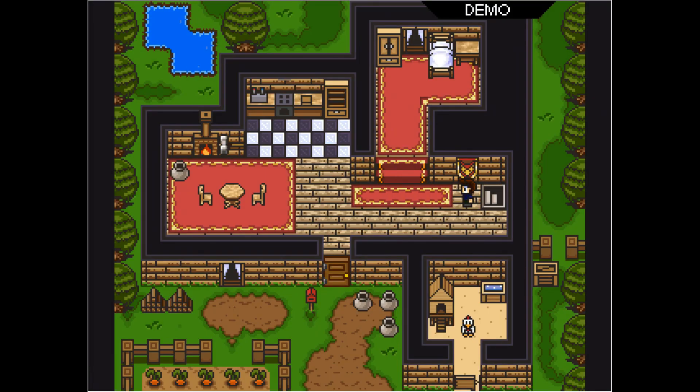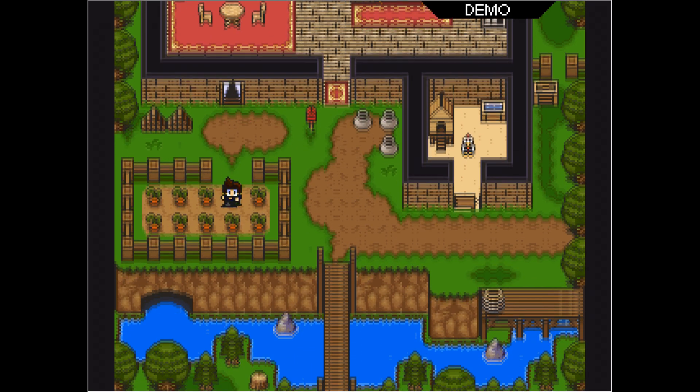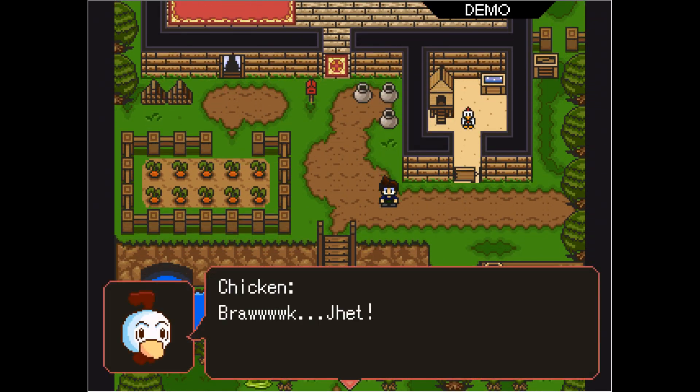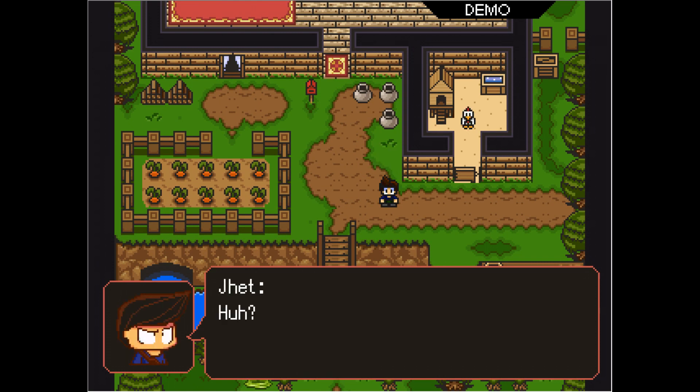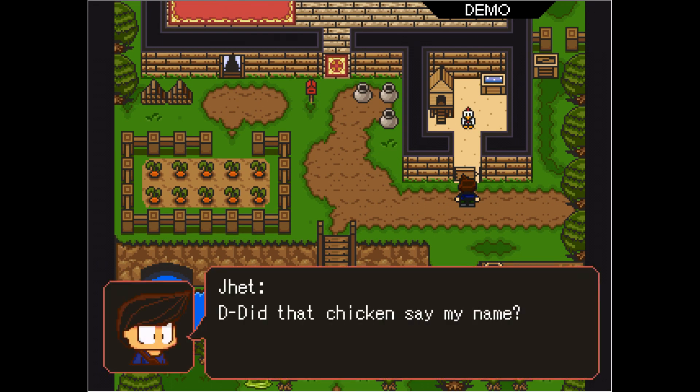What's downstairs? Is that my sex dungeon? Guess we're not going to the sex dungeon today. Carrots? We need food — why not carrots? We'll just get eggs. I see that slime right outside of my house. Did that chicken just say my name?